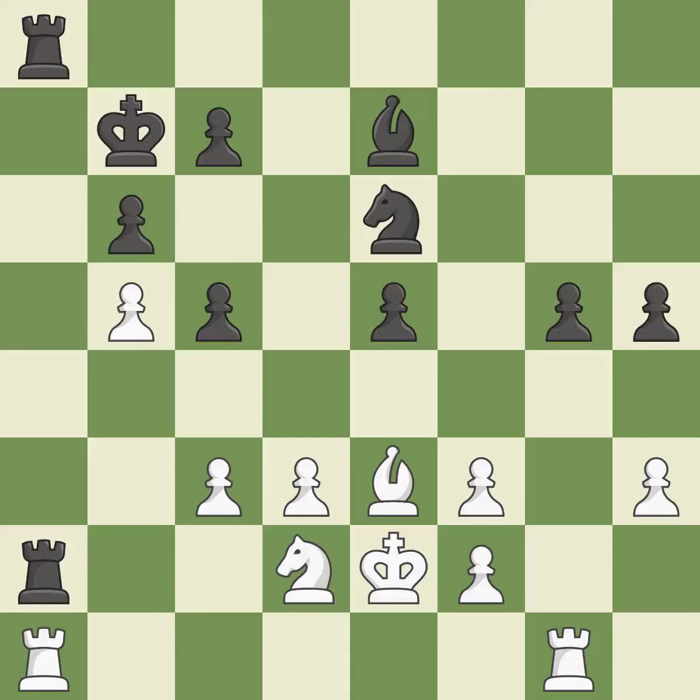This protects a rook that was being attacked without any defense — it is ideal. This is an equal trade. This is the only move that works — it is best. Recaptures. The game was almost evenly matched, but white is now worse — it is incorrect.